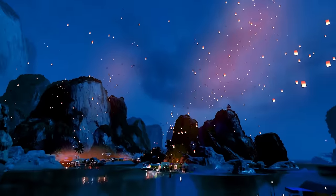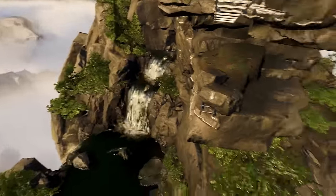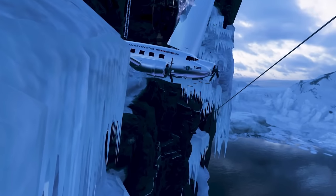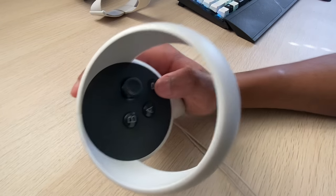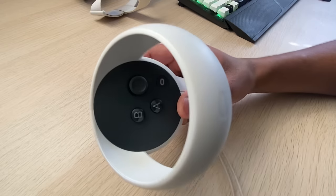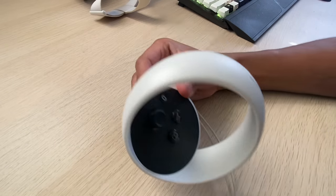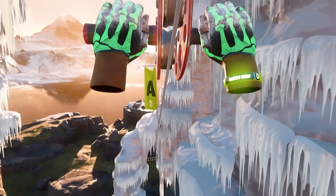Have you ever been in a cool situation and couldn't take a screenshot because your fingers were too slow? If you have an amazing moment in-game, you can take a quick screenshot by holding the Oculus Home button and pressing the trigger at the same time. For you newbies, it's going to be the Meta logo instead — for me it's the Oculus logo. This allows for a quick picture in-game which you can send to your friends.